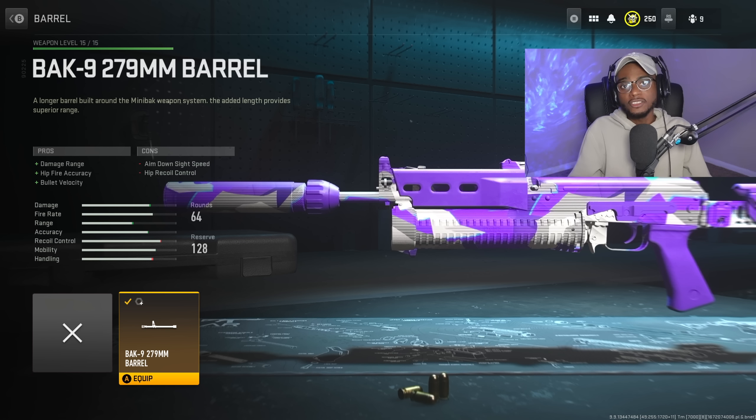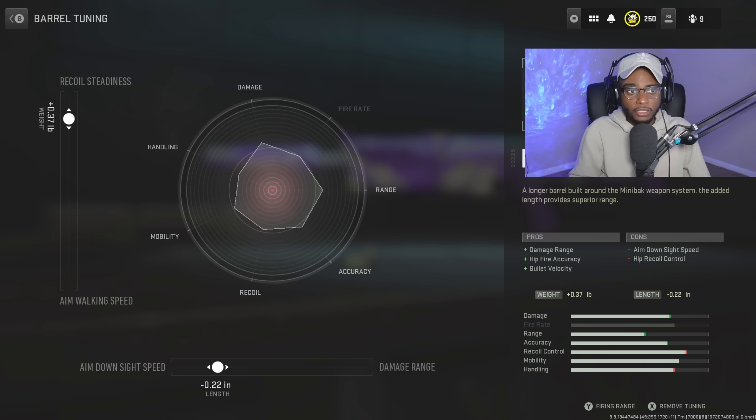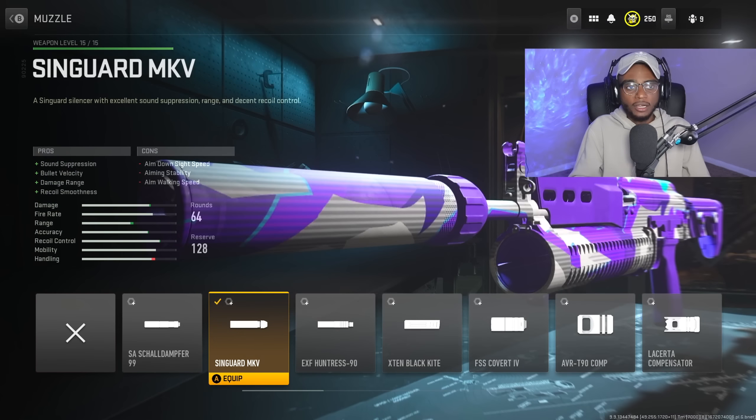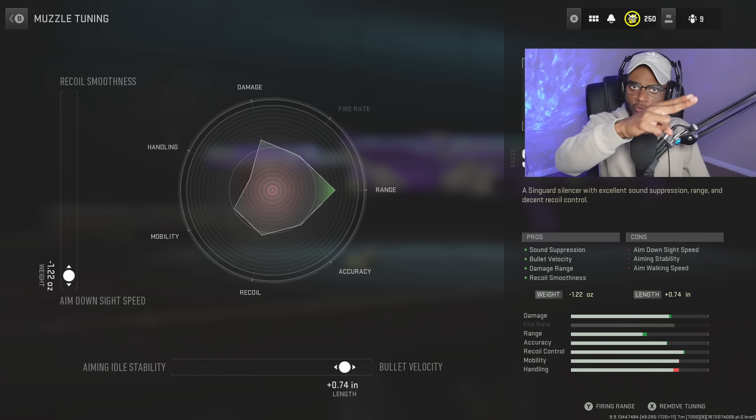For the barrel, the only choice here is the 9mm Ovix 299mm barrel, giving increased damage range, hip-fire accuracy, and bullet velocity. Tune it with aim-down-sight speed at negative 0.22 and recoil steadiness at plus 0.37 for better accuracy at longer ranges. For the muzzle, we're rocking the Sengard MK5 — a great attachment giving sound suppression, bullet velocity, damage range, and smoother recoil. Tune it with bullet velocity at plus 0.74 and aim-down-sight speed at negative 1.22.